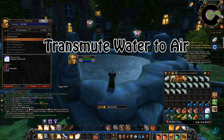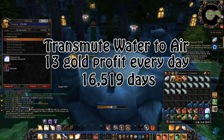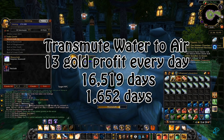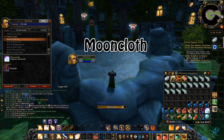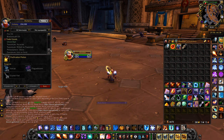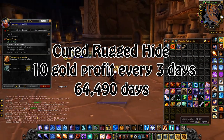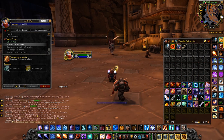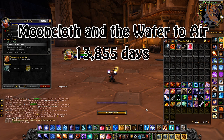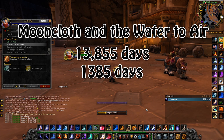Transmute Water to Air — the recipe from the Skoala questline — gives you 13 gold profit every single day, and getting gold capped this way would take you 16,519 days; with 10 transmute characters, that's 1,652 days. Mooncloth gives you 10 gold profit every 4 days, and gold cap would take 85,900 days. Cured Rugged Hide gives you 10 gold profit every 3 days, and gold cap would take 64,490 days. If you have both tailoring and alchemy making Mooncloth and a Water to Air transmute on cooldown, you'll obtain gold cap in about 13,855 days — or with 10 characters, 1,385 days, about 4 years.